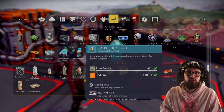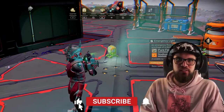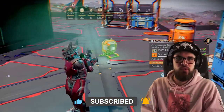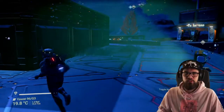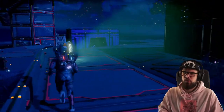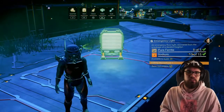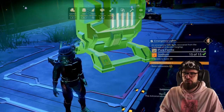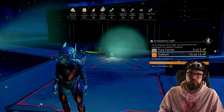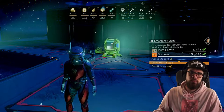Those were all the decorative items. There are two more items which are very useful in base building. The first is the emergency light, which costs 5 pure ferrite and 50 sodium. It's the light used on derelict freighters and one of the best light sources in game. It does give a spooky, foggy kind of light, so bear that in mind. Importantly, the light source scales with the size of the lamp itself, so you can resize it and the light radius will resize with it.